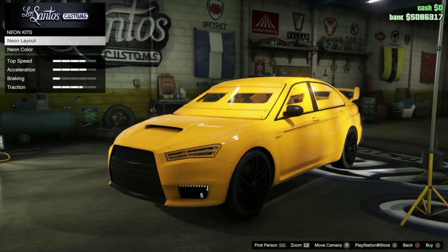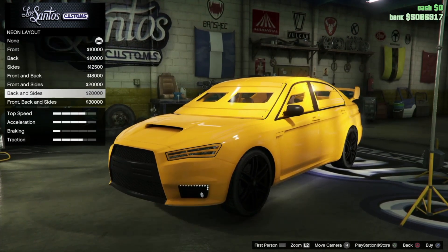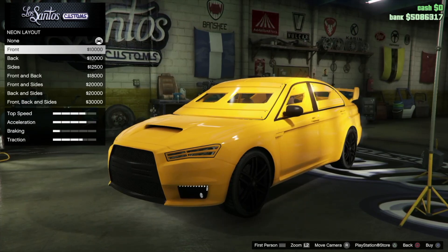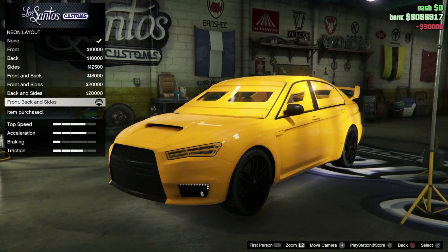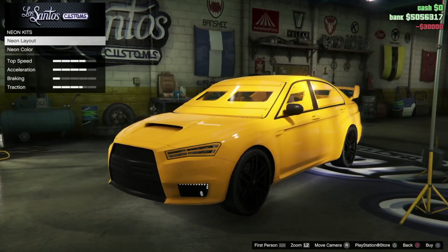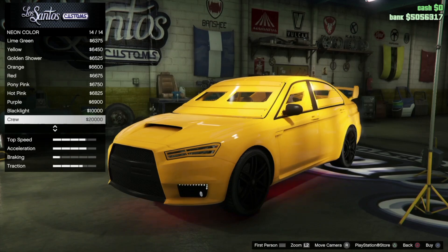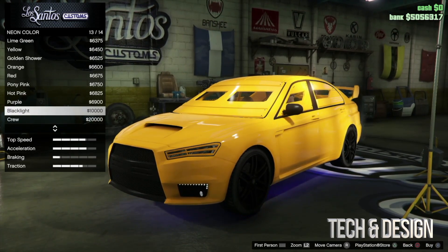There are other things that don't require a certain rank — for example, lights. You can do your headlights, and there's also a neon kit that you don't really need a rank for. You'll be able to do a bunch of things with it. Right here you can pick out any color you like — in my case I'm just gonna highlight this one and purchase it. I can also choose my neon color.